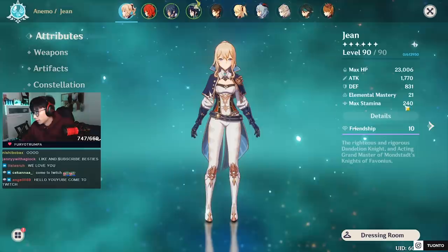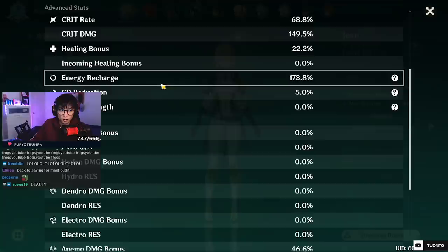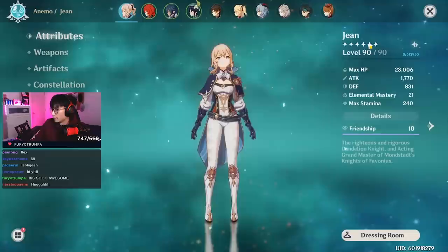Stats — look at that, very nice details. Crit rate and crit damage: 68 to 150 roughly, and energy recharge is very high at 173. Anemo damage is 46.6% and physical damage is 66.3%. Weapon, my choice: Favonius Sword.